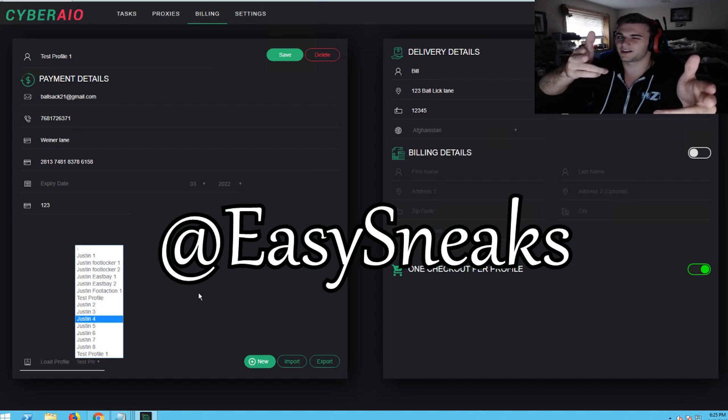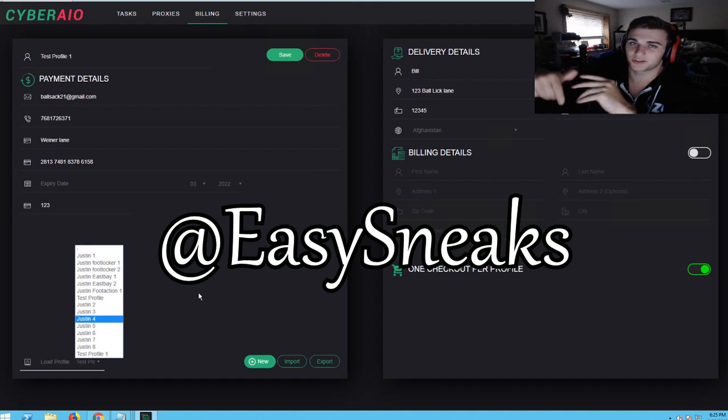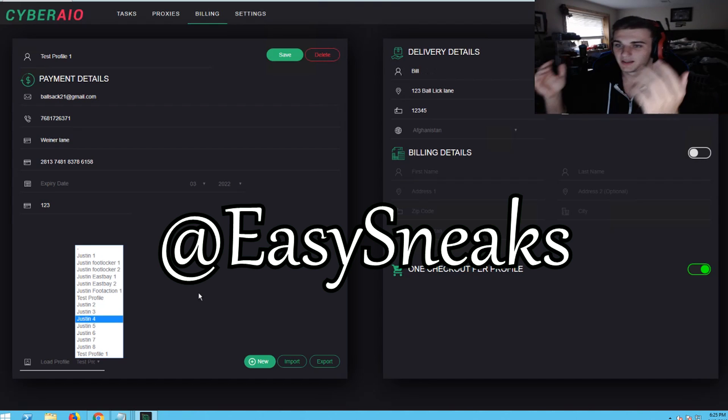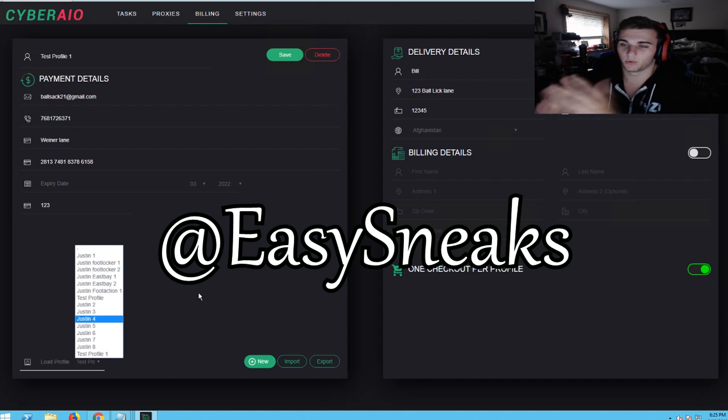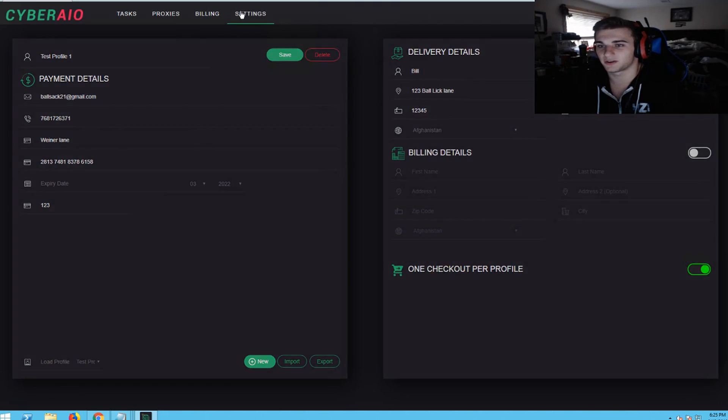Quick shout out — I actually have a slot company where I get shoes for you. It's called Easy Sneaks, be sure to check it out in the description below. All you have to do is give me your information. I'm a trustworthy person — it's all through the company, only me that runs it, no one else has your information. You pay a slot fee and I get you the shoe. You also pay for the shoe obviously, but it is always below resale, so you can actually make money off of it.